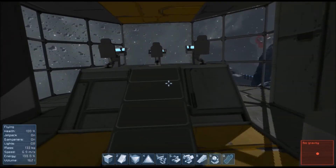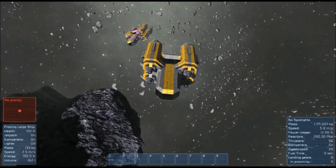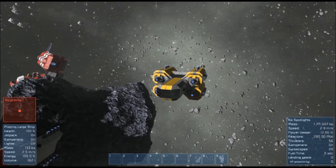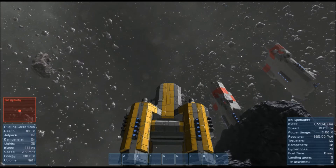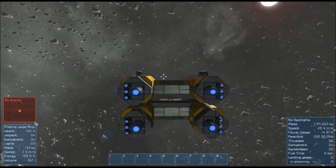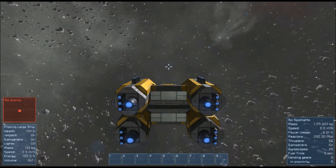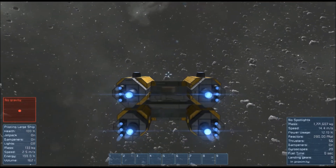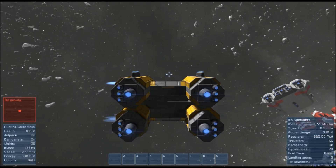I thought this idea was pretty cool, especially for a survival map. Like if you spawned with a crashed ship and just one of these pirate ships with the little drones, you'd have to fly around and scavenge a ton of crashed ships and asteroids to get enough pieces to build up your ship. Or maybe there's a sector you're trying to get out of but there are armored ships, so you have to scavenge turrets and weapons to fight against them.